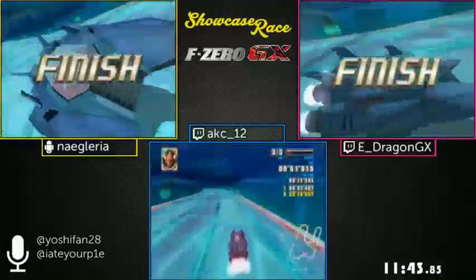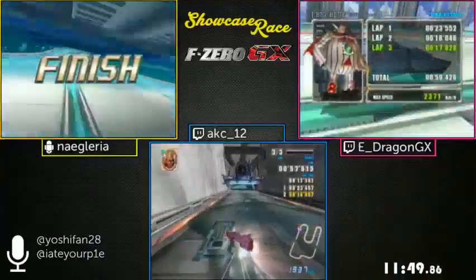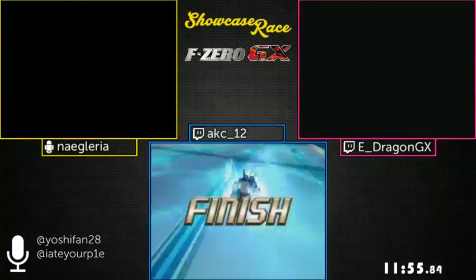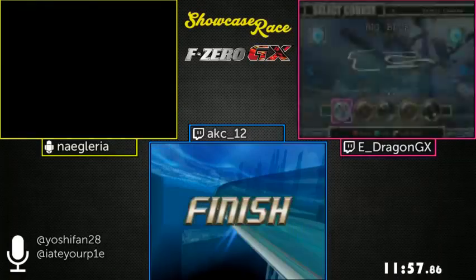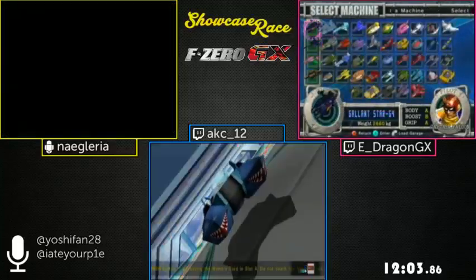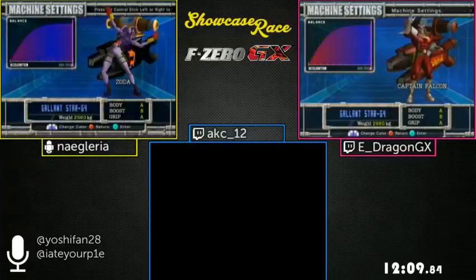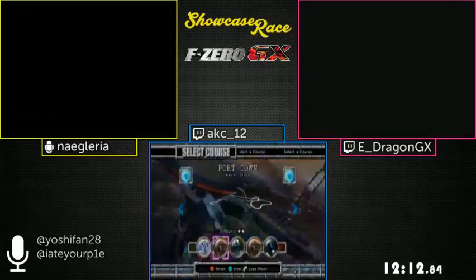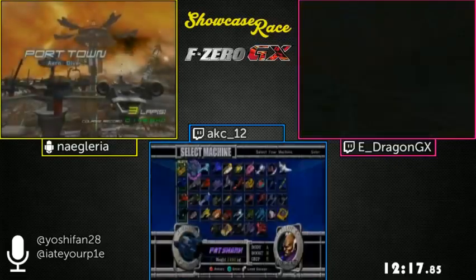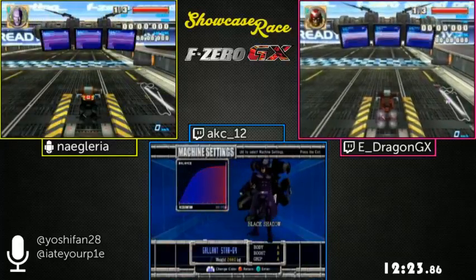The boost management at the end of the lap is kind of tricky because the dash plates will keep your speed up, but refilling your energy is pretty important to maintain speed throughout lap three. This race is pretty close — E-Dragon is slightly ahead of Naguaria, and AKC is slightly behind Naguaria. Is there going to be a point where one runner gets a bigger lead, or will it stay close for the whole run?